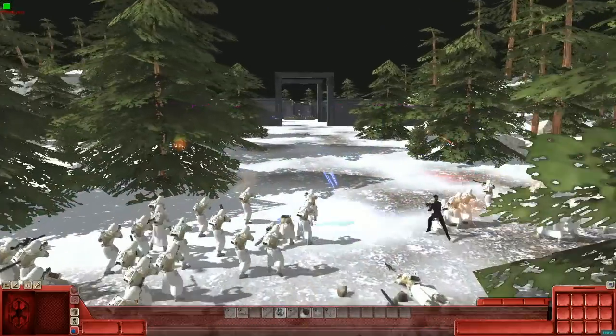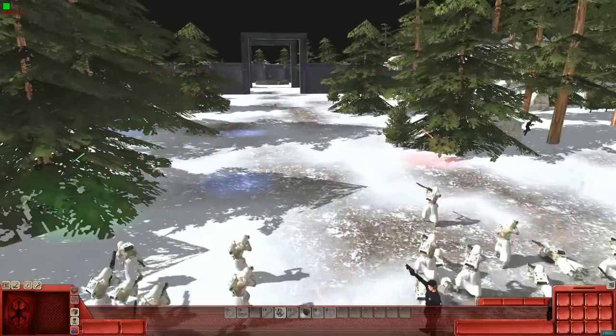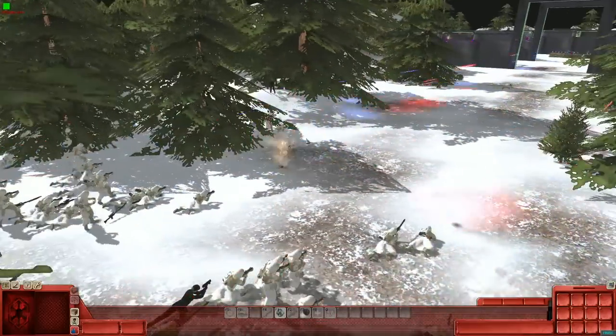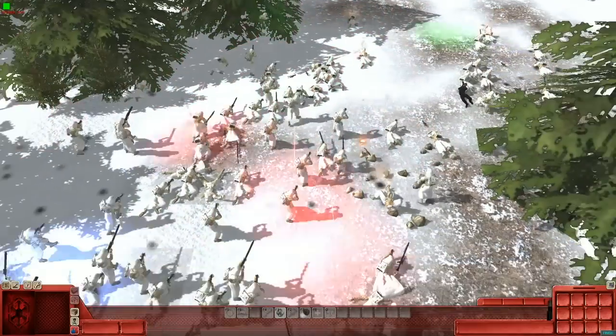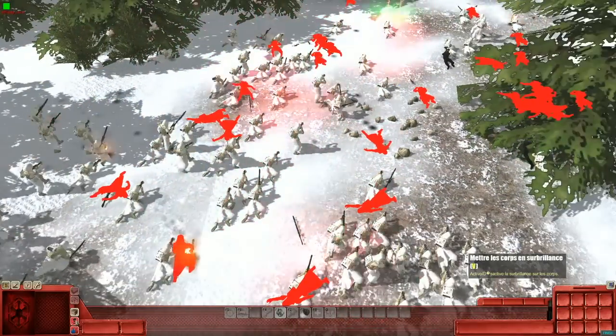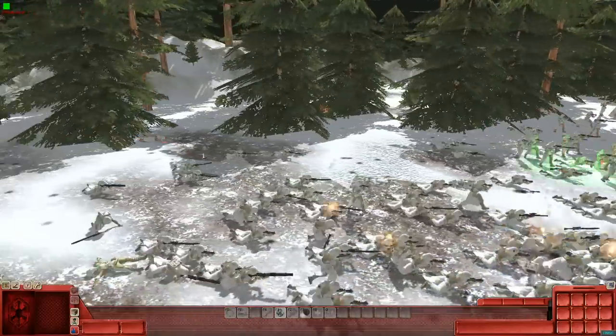We're going to take our standing point on the front line here. We've got an officer — the officer's kind of gone into the bushes — and the frontline are definitely taking some casualties, but they're not heavy. We've still got a whole back line over here.